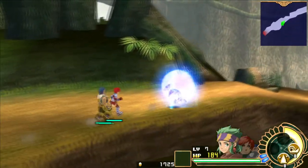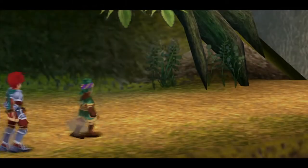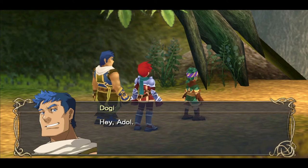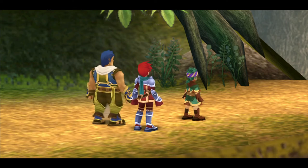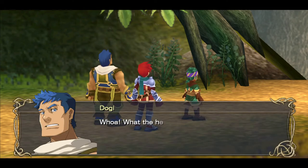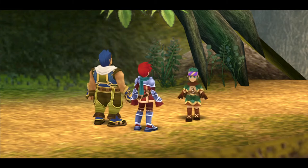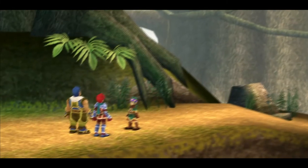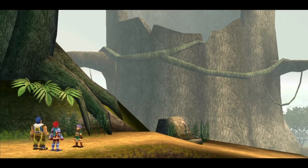As you can see, Elk comes into the party at level 7, a little bit weaker than the rest of the party, but not terribly so. He comes in fully equipped with the best stuff he can possibly have. That is, in fact, a rather large tree.